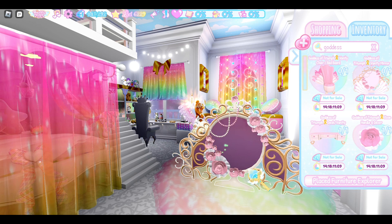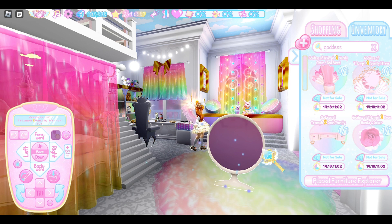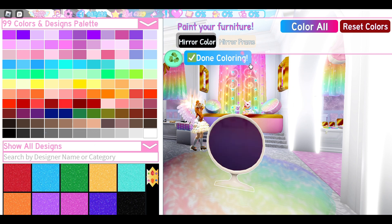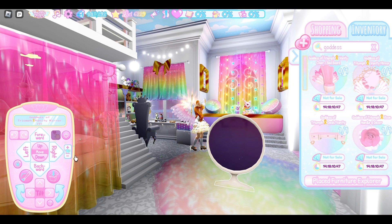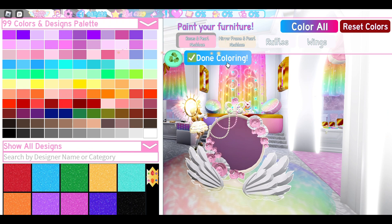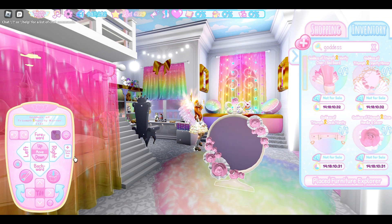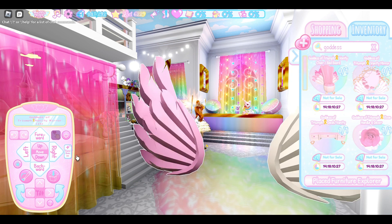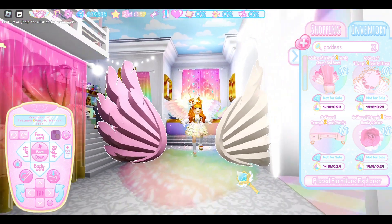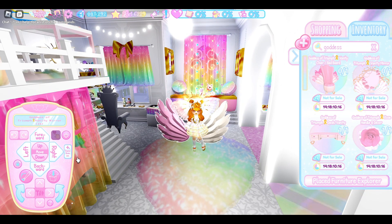That one's nice. Honestly, all of these toggles are really nice. I actually really like just the mirror by itself — I think this could make a great retro TV if you colored the mirror black. Let's see if I can even do that... mirror color. Yeah! I think that could be really fun, actually. You can get it with the wings and — let me turn that back to pink — you can get it in basically any combination you want with various strings of pearls. And then you've got these wings, which are huge.